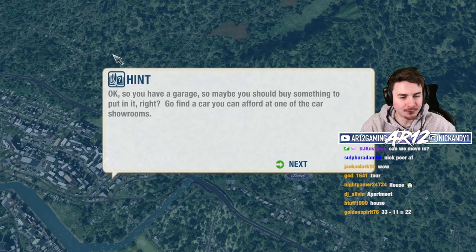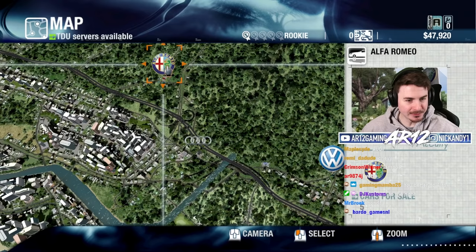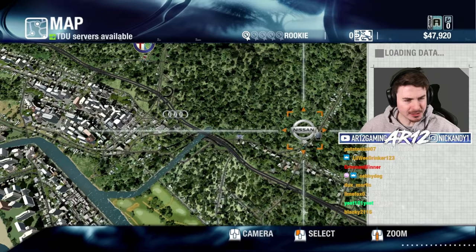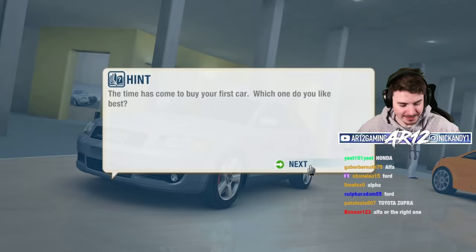Sick moving truck. Okay, so you have a garage, so maybe you should buy something to put in it. Go find a car you can afford at one of the showrooms. We've got an Alfa Romeo dealer over here. Then we've got this dealer — this has Chevy, Toyota, Nissan, Lexus, Honda. And this one is Audi. Maybe we should check the Audi dealer first.